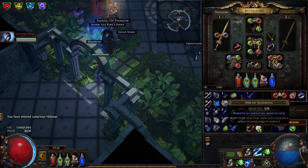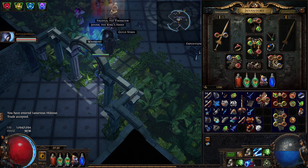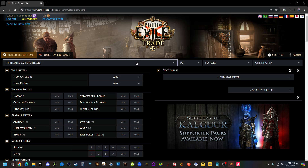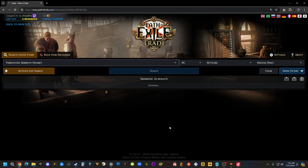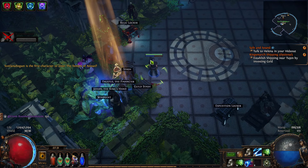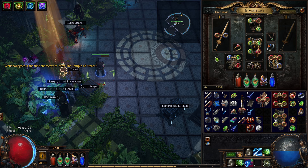We're waiting for them to send us an invite. We could also look for a four-linked version — if we had the ability to get a four-link that would be better. We put one of these in, get the helmet, and we're good to go.